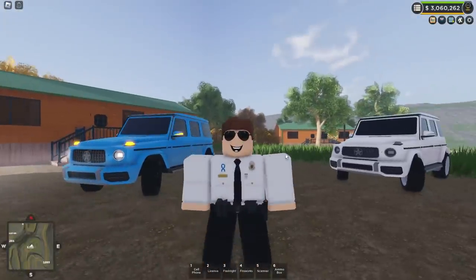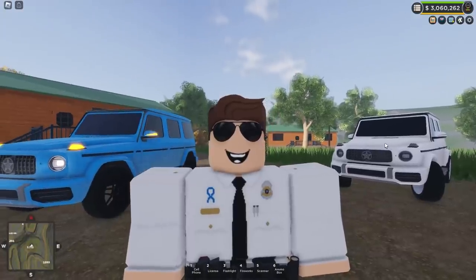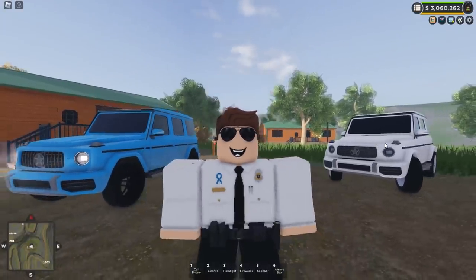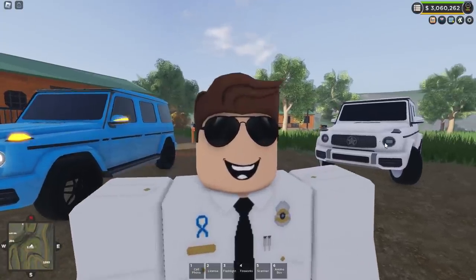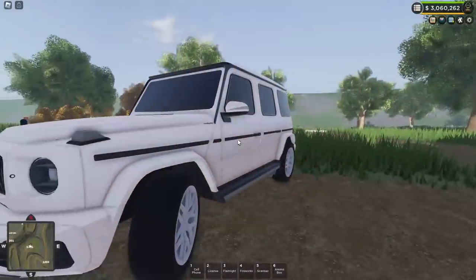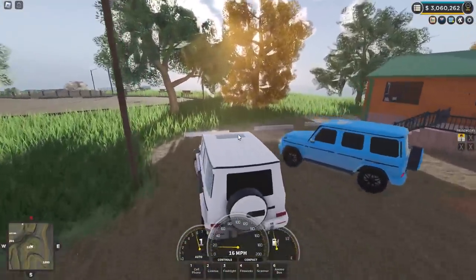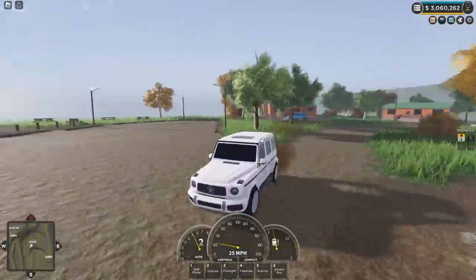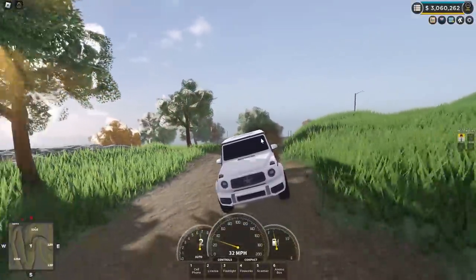Those are the two new vehicles in Emergency Response Liberty County. You may have seen clips of literally driving the lawnmower underwater. I have another video going up on my Eclipse channel showing everything you missed in this update, including some pretty cool features with the two new vehicles — and literally driving the lawnmower underwater like a submarine. So stick around for that, check out my second channel, and thanks so much for watching. I'll see you this weekend for the Police Week Update — have a good one.